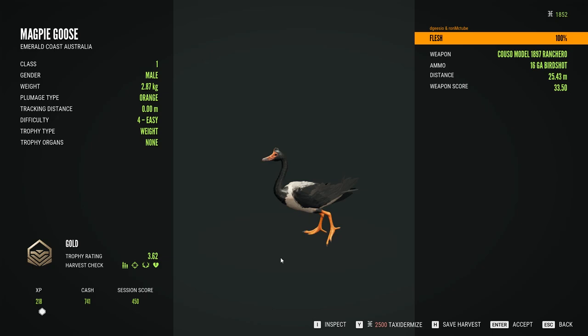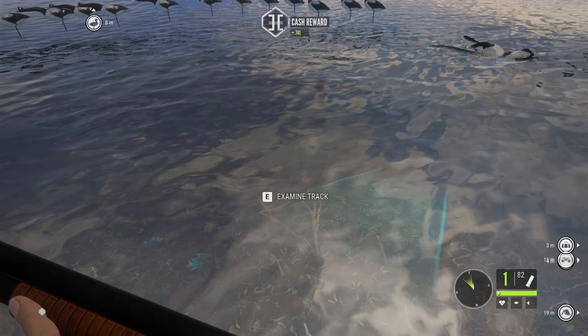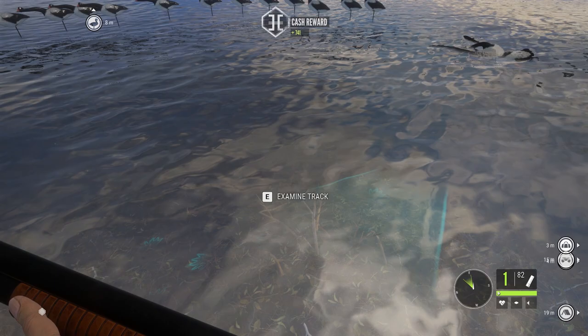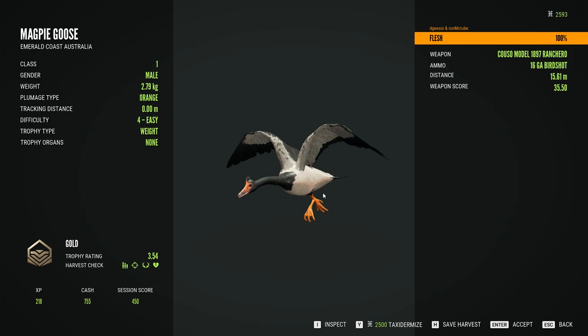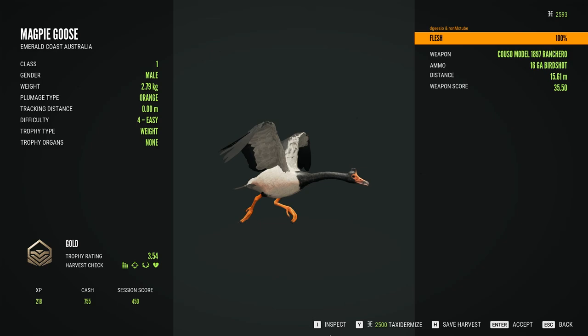I've been developing a few techniques while hunting for them the last few days, seeing what works best. Basically, you just need to get rid of the saltwater crocodiles from wherever you're going to hunt them so you can get the geese to land. Otherwise, they'll drop halfway down and fly back up — that means you've got saltwater crocodiles around your setup. This one's a gold as well. The key is you've got to get those saltwater crocodiles out of the way from your setup.